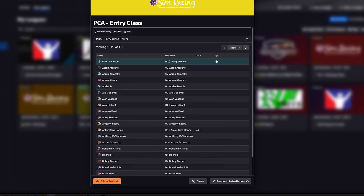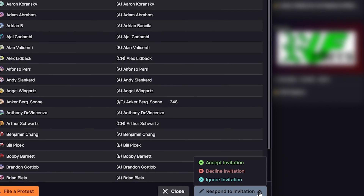We click on that invitation and at the bottom we can respond to that by accepting, declining, or ignoring the invitation. And once you accept it, you're now a member of the league, and you can see all of the other members and begin to interact with sessions associated with it.